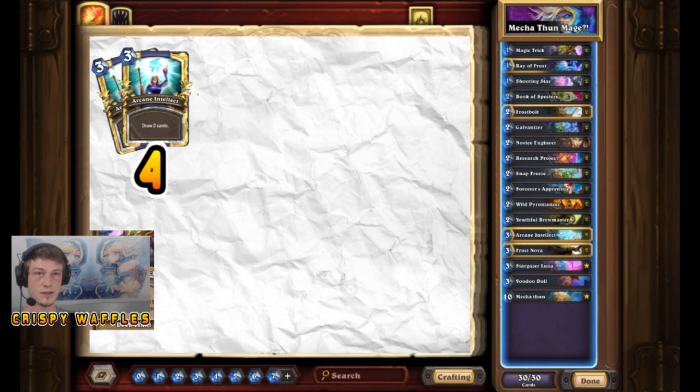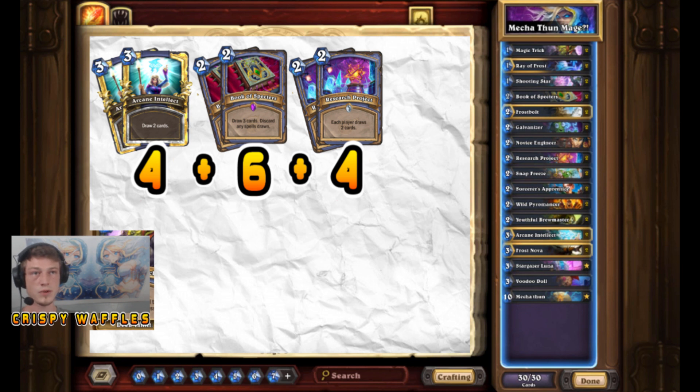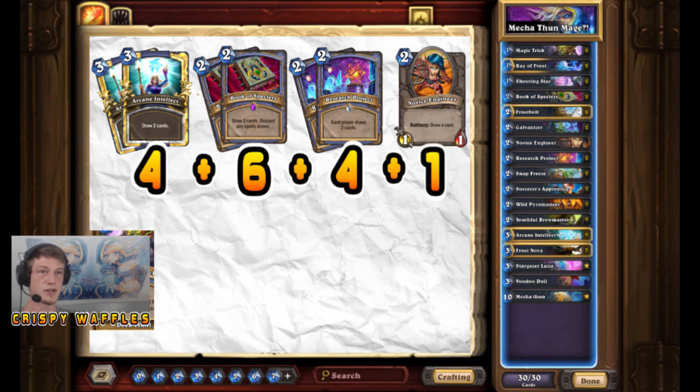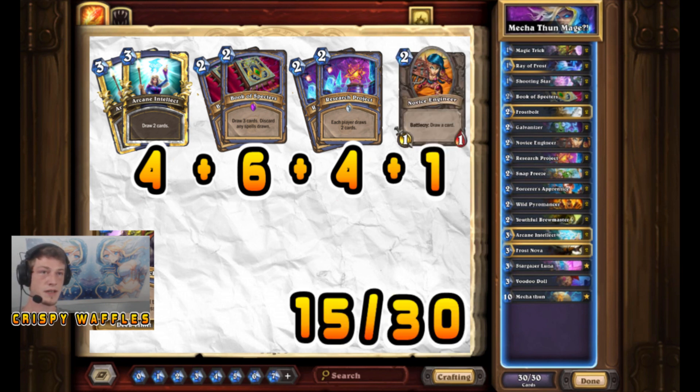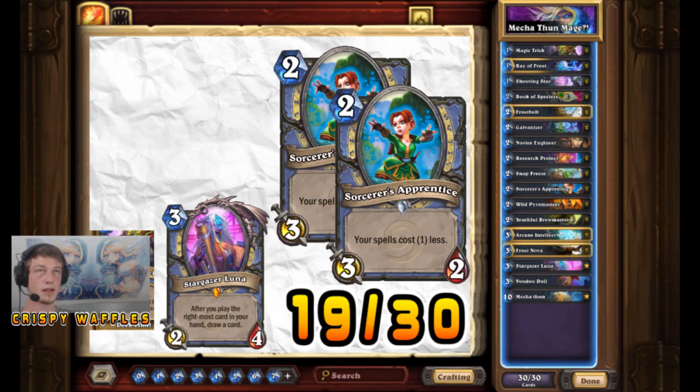The draw power for the deck is two Arcane Intellects, which nets you four cards, two Book of Spectres for six, two Research Projects which gets you four cards, and the Novice Engineer. So altogether that's 15 cards right there out of the 30 in your deck. You'll start the game with four or five if you draw one. So yeah, that's 19 or 20 cards out of your deck. You do have the Stargazer Luna, which can mill your entire deck if you get lucky.